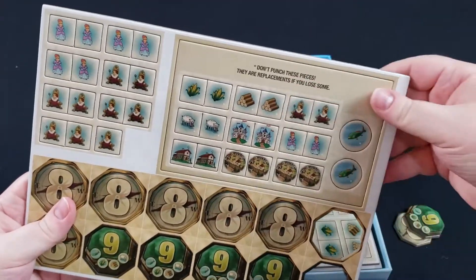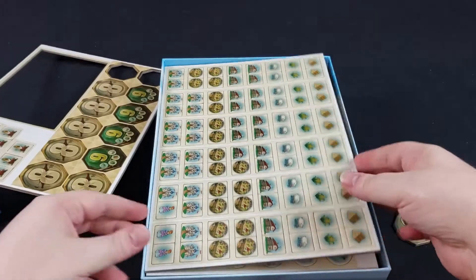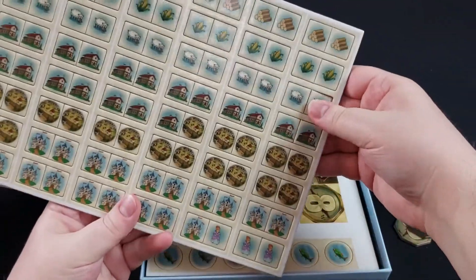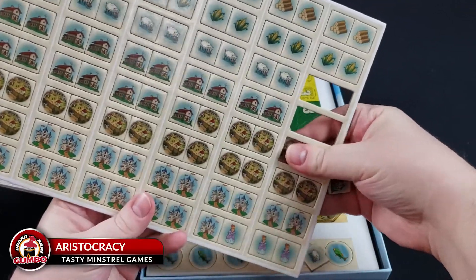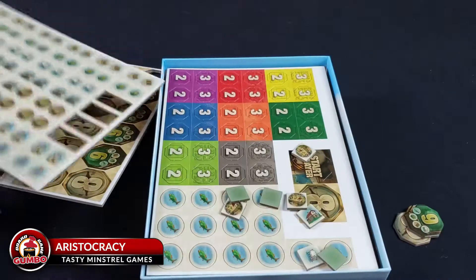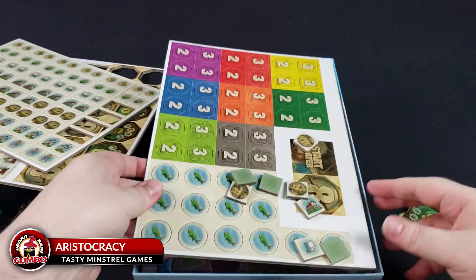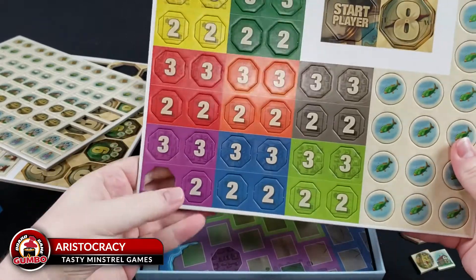It looks like they actually give you some replacement pieces just in case you ever lose some. You've got a whole bunch of little squares that punch out fairly easily and they're quite thick — more punch board for the different areas.